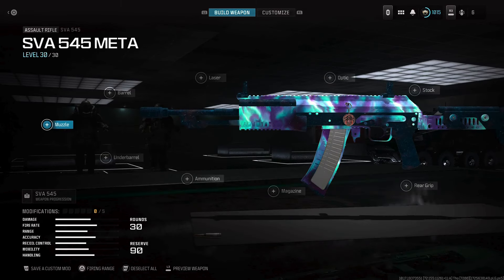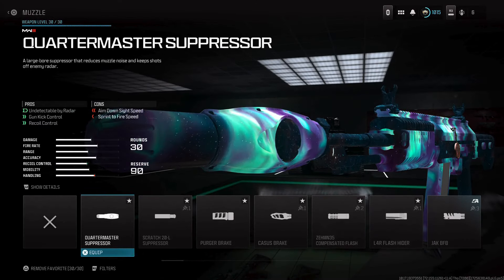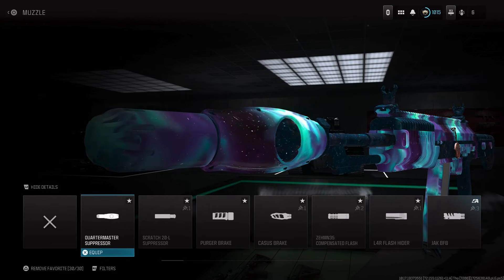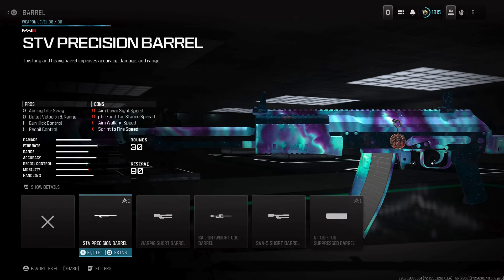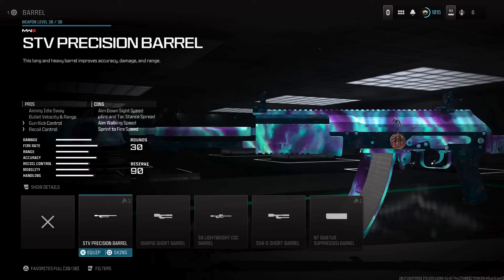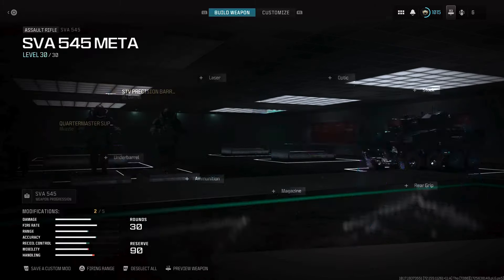For the best SVA 545 class setup that I've used throughout all these seasons — the Quotamaster Suppressor. They just added it this season, but it's the best suppressor in the game because you're going to stay off the radar, and it's going to help incredibly with that vertical and horizontal recoil. For the barrel, you must use this one. It's going to give you that bullet velocity and range, hit scan and increased damage range, help with that recoil control, and also help with that aiming idle sway.